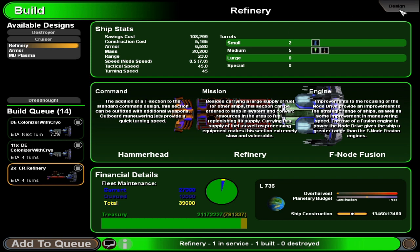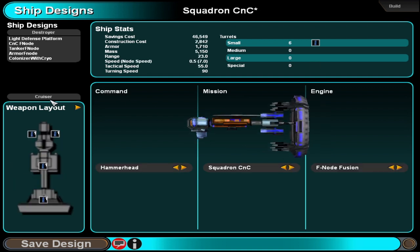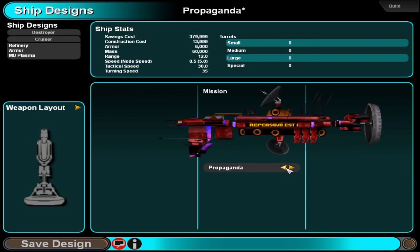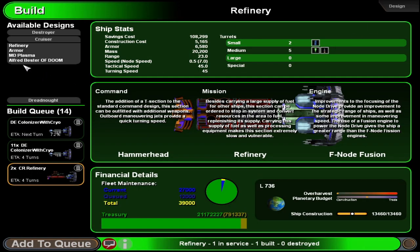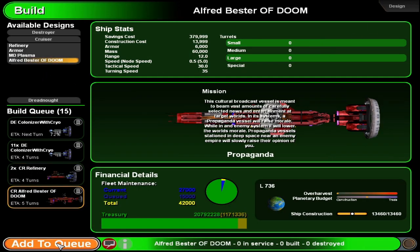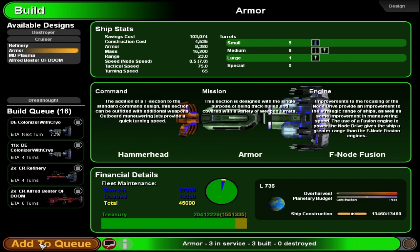Let's also design a propaganda ship — cruiser, refinery, propaganda. That's it, pretty much nothing to add to it. Save design — Alfred Prester. It's the Alfred Prester of doom and we're going to build it — two of them. Maybe a couple more armors too. Instruction order placed, commander. How are we doing on research? Not over budget yet.